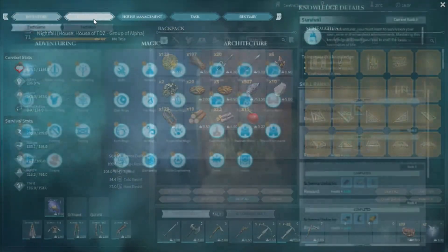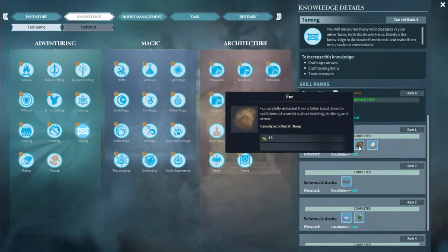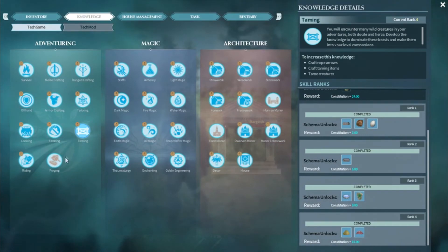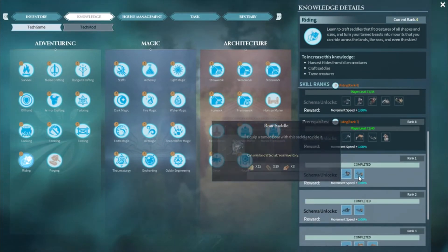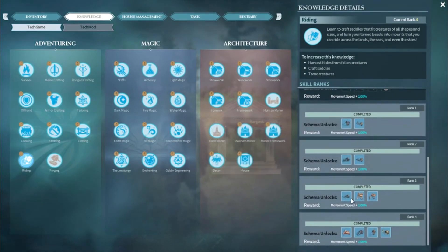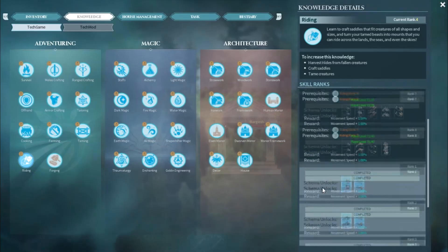As you'll see in your knowledge page, you've got the taming tree — which is initially what you need to tame these creatures. You get your feeding trough, you get fur done through a sheep, and turkey eggs done through turkeys. Eventually you get the better feeding trough and summoning pools. Then you need to unlock riding, which once you've got taming, you unlock via harvesting hide from fallen creatures, crafting saddles, or taming creatures. Even if you get a boar saddle or a horse saddle and don't need them, it's worth crafting them because that's how you get your biggest XP boost. Then you can get your flathorn, elks, bar ghast, spider, waterfly, and so on and so forth.